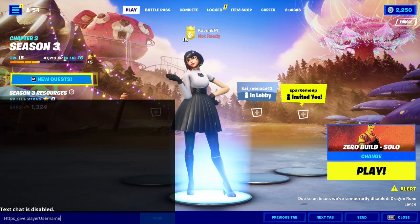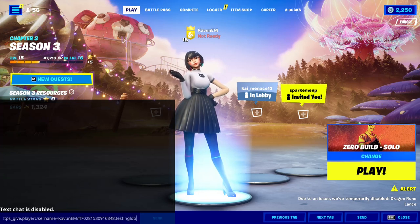Next, type in username, equals to, and then put your Fortnite username — just like that, I put in mine, you put in yours. Then add a slash and type in these numbers: 4, 7, 0, 2, 8, 1, 5, 3, 0, 9, 1, 6, 3, 4, 8. These numbers probably function as a password or mean something in the coding, so make sure you don't type anything wrong. After typing those numbers, add another dot.